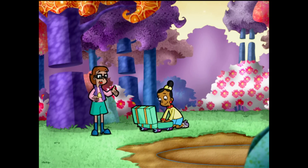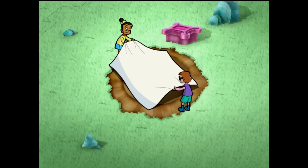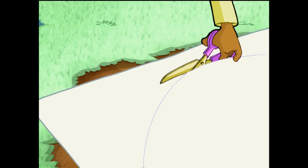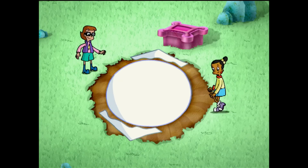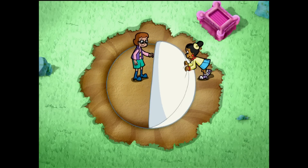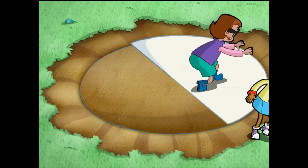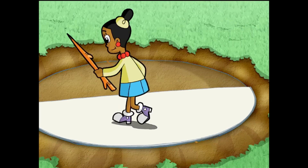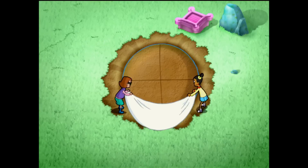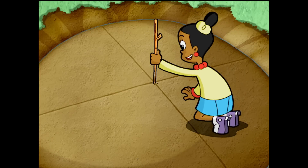We need to find the center of this circle now! Try this! We can make a pattern of the circle with this cloth! The cloth matches the circle! Make sure the edges match up! I'll mark the halfway fold line on the ground! Now unfold and fold the other way! Now make that line! There it is — where the lines cross — the center of the circle!